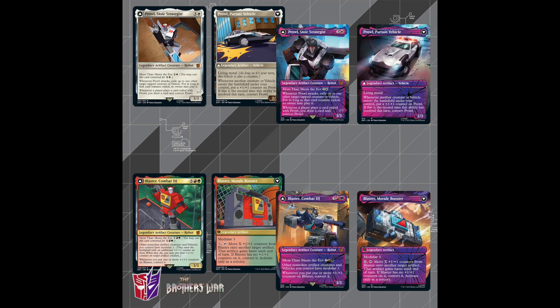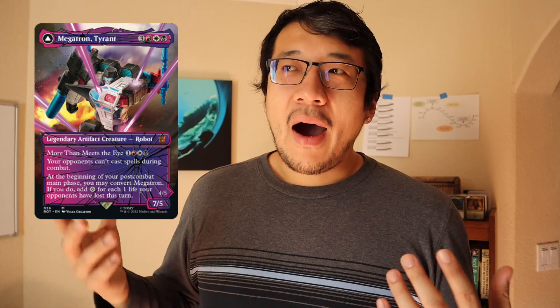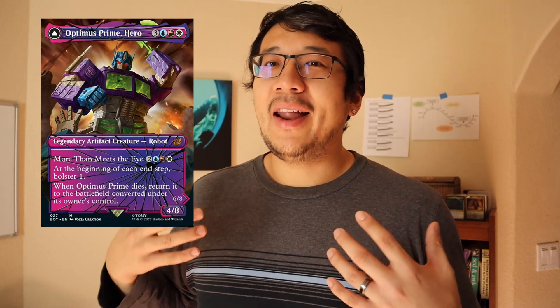What's not included in set boosters is the other side of the Transformer thing — something called Shattered Glass. Shattered Glass is the more artistic version where they're drawn differently. The lore is this is the alternate universe where Autobots are the bad guys and Decepticons are the good guys. Mechanically the cards are the same — Megatron is still the Megatron card with all the same text — except the art is totally different, with Optimus Prime in purple Decepticon colors and Megatron in heroic colors.